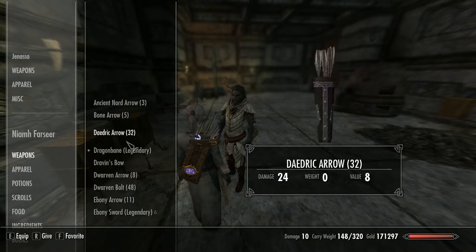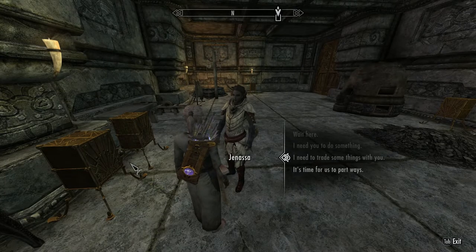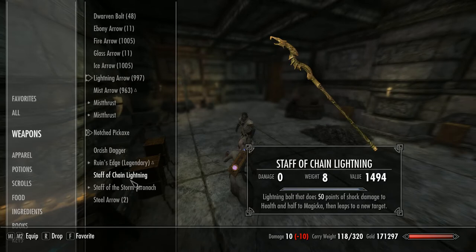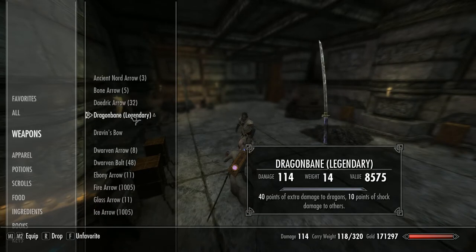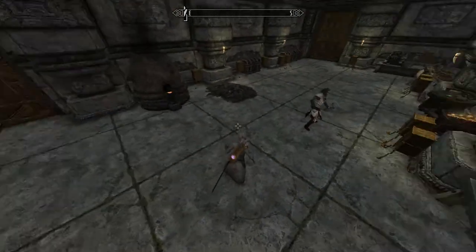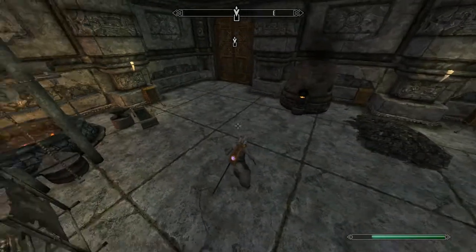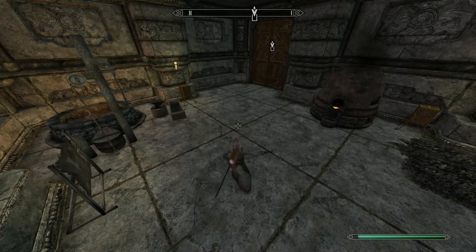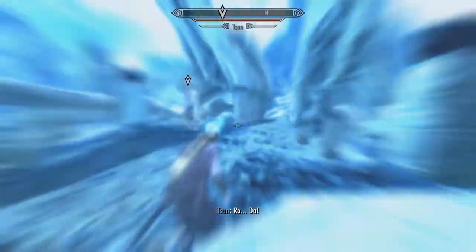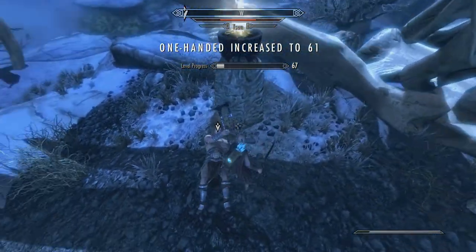Okay Jenassa, happy birthday — have this. Let's see what happens when I pull out my weapon. And she pulls out a bow. That wasn't really worked out as well as I wanted it to. I've got to take that bow off her, but it's a damn good bow so I'm not going to do that. I think I'll take these for myself. I've got the perfect example coming up soon — taking on Sovngarde. And he's a big beast isn't he, but little Neve just kicks his arse.